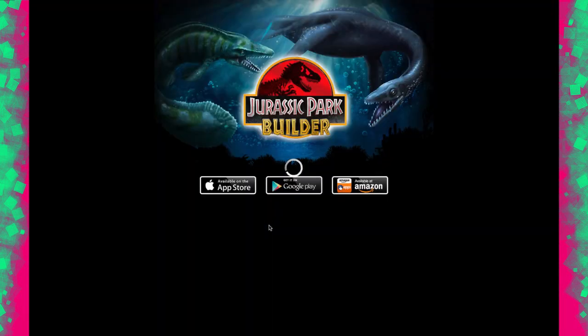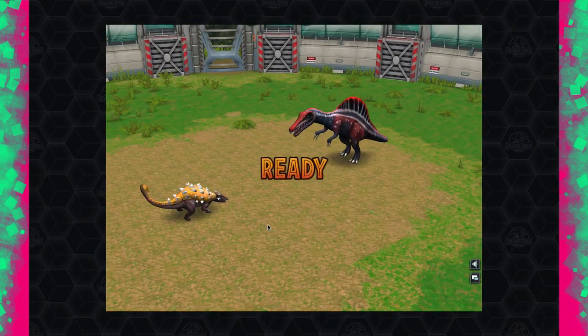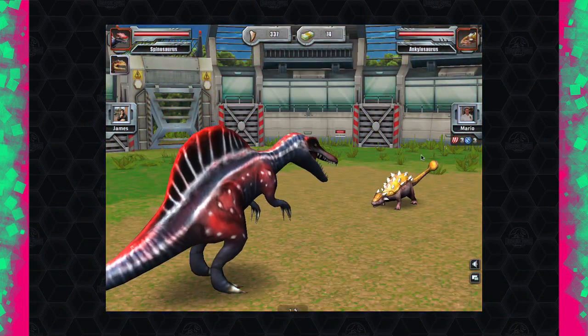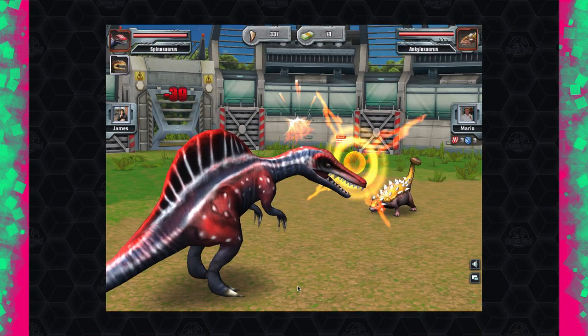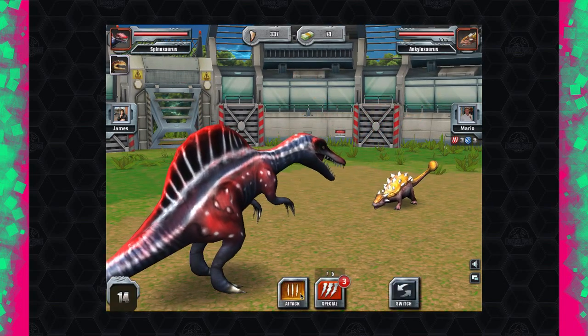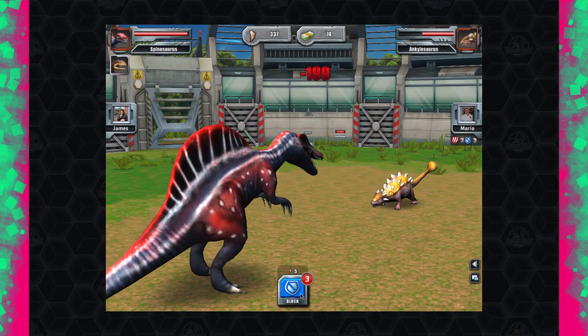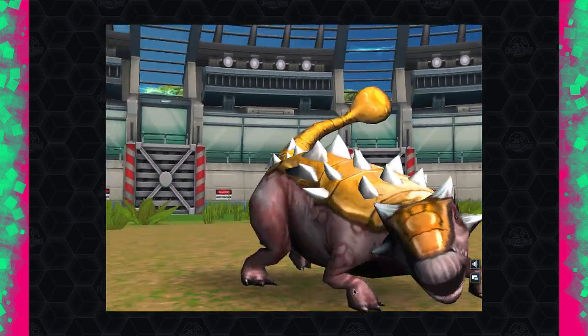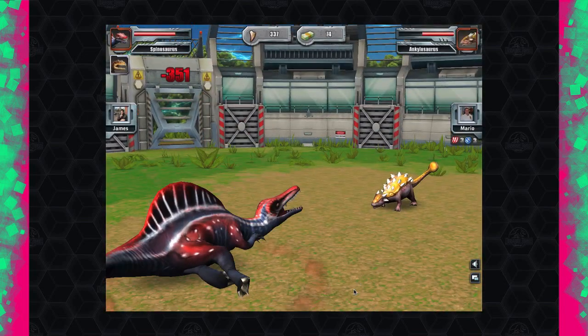The best he's got is a level 50 Ankylosaur, so that's not going to do anything. I think we've won this. For each battle you're only allowed three blocks and three attacks. We're going to get a victory quite easily here — I don't think his moves are going to do too much.